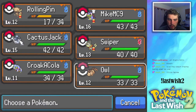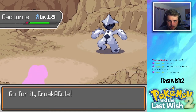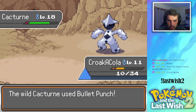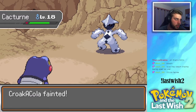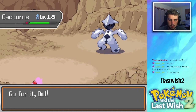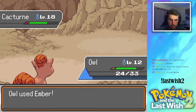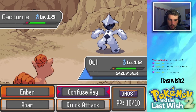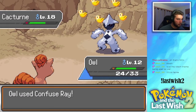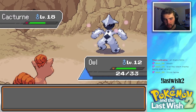I wanna survive, so I'm gonna go into... We'll sac Crocolet, unfortunately. I want to survive Bullet Punch. We can get Mud Slap actually, or we can just die first. Let's go to Owl — hopefully do some damage with Ember here. Look at us, we resist that. Oh god, Ember is doing absolutely nothing. Can I Confuse Ray? There we go. It uses a Totemize. We got the burn, let's go!